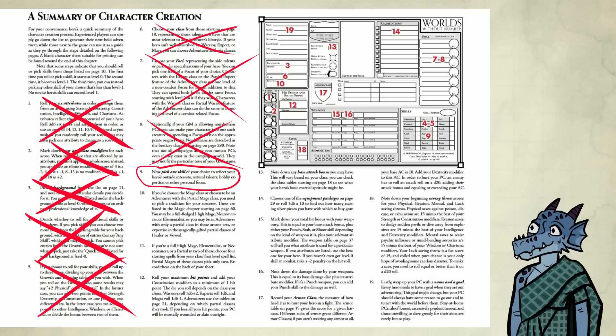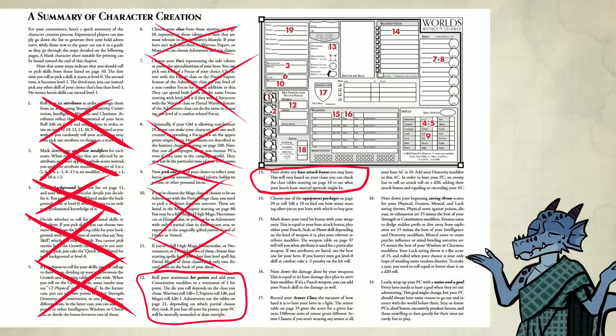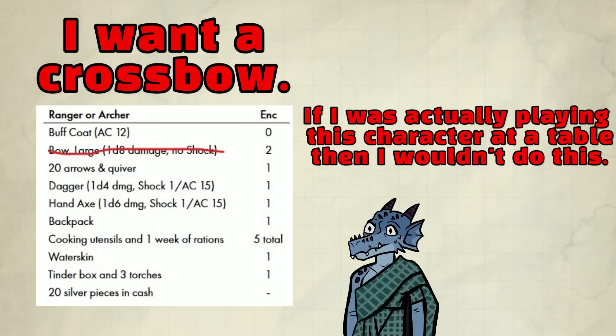Step nine: pick one skill of your choice. I pick Ride — I like mounts in tabletop games. Steps 10 and 11 are magic stuff — we'll talk about that in another video. Steps 12 and 13 we already did. Step 14: choose one of the equipment packages on page 29, or roll 3d6×10 to find out your starting silver pieces to buy gear. I'm just gonna grab a package — I pick the ranger pack, but I'm gonna replace the bow with a crossbow.